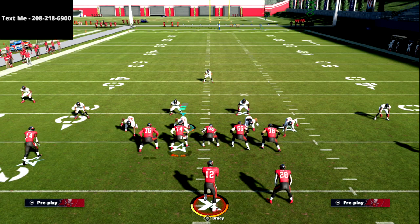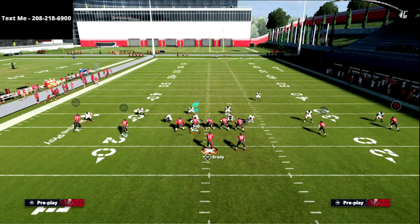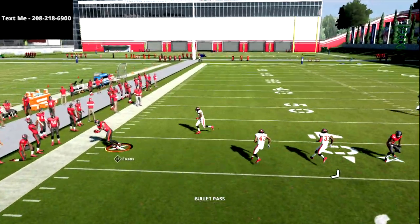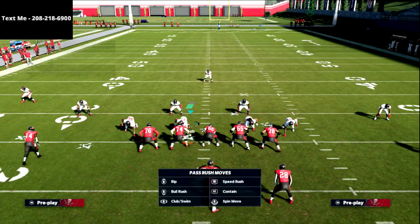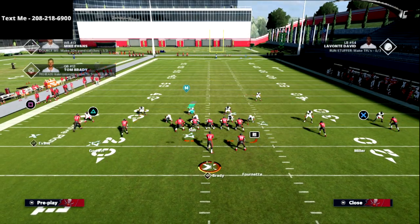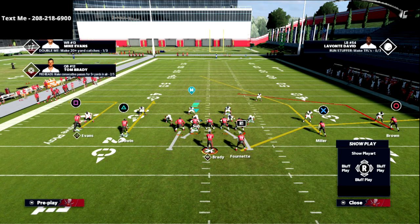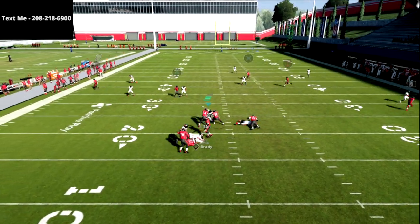I want to show you the same concept but to the short side of the field, so you can see the difference. Same concept — watch Evans. Watch how much more open Evans is going to be. That's a big difference. I'm going to show this one more time: put him on a curl, put Evans on a smart-routed out route. Watch what happens — you can throw the out route. See how the corner bails.